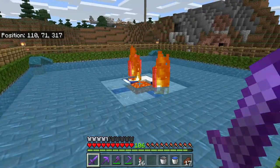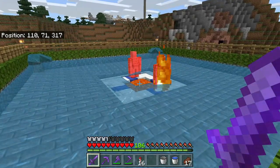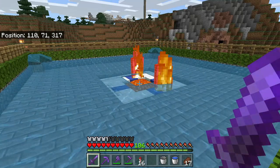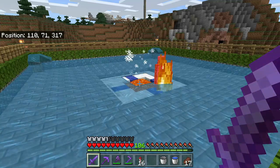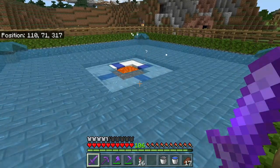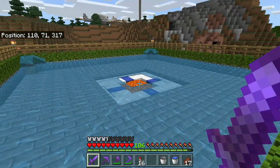As you will see, this Iron Farm build no longer works. The Iron Golems are not getting pushed into the kill chamber — they're stopping at the very edge. They die on top and either the iron just stays on top or it gets burned up in the lava. So we need to fix this.